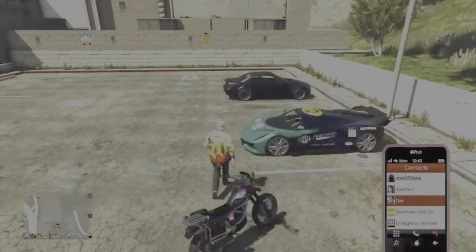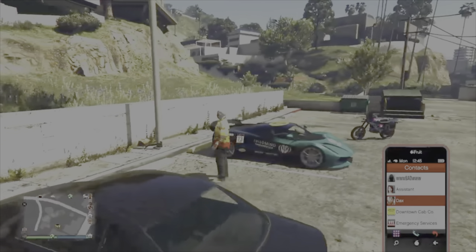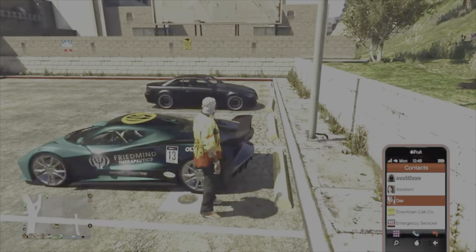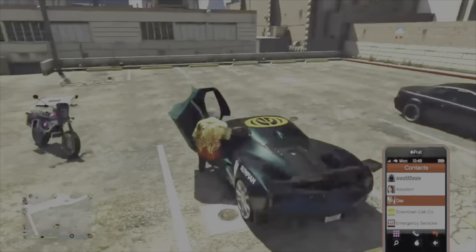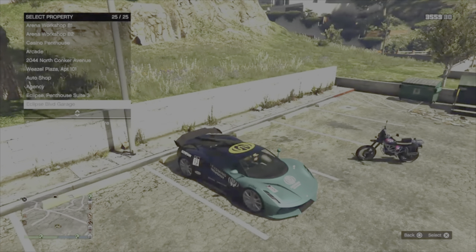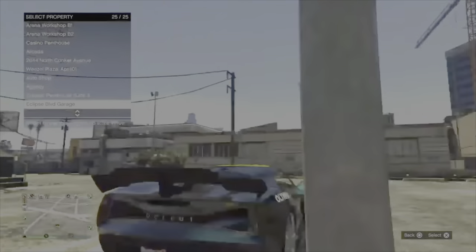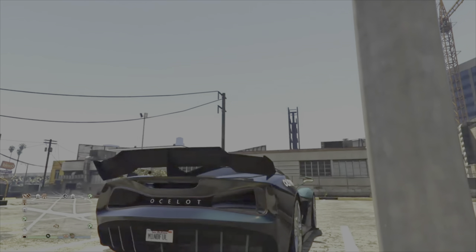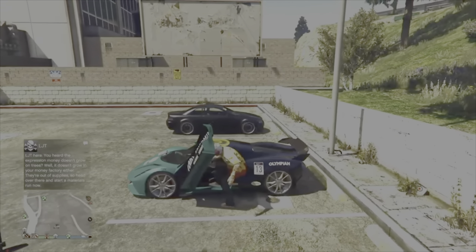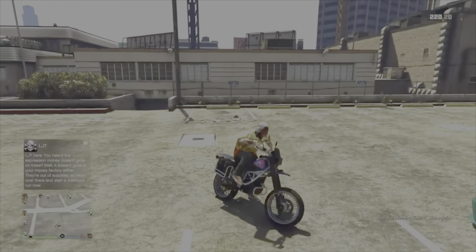Go straight to that car icon and grab the Ocelot Virtue — but make sure you have garage space first. If you don't have garage space, the car could disappear, similar to when you win the casino car without space and just get RP instead. Make sure you have garage space before doing that last mission just to be safe.